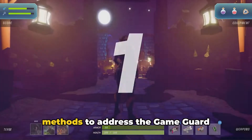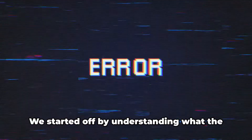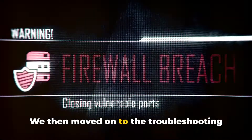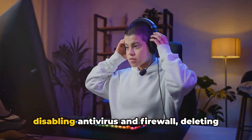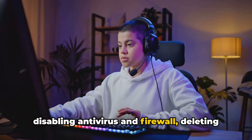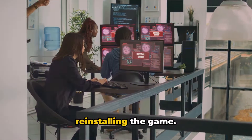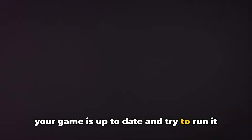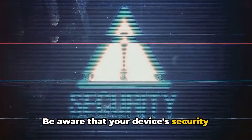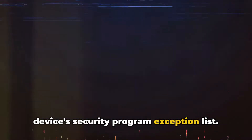Now that we've gone through the various methods to address the GameGuard Initialize Error 170, let's do a quick recap. We started by understanding what the error is and when it occurs, then moved on to troubleshooting steps which included updating the game, running the game as an administrator, disabling antivirus and firewall, deleting the GameGuard folder, validating the game file, and finally uninstalling and reinstalling the game. As a preventive measure, always ensure your game is up to date and try to run it as an administrator, and consider adding the game's files to your device's security program exception list.